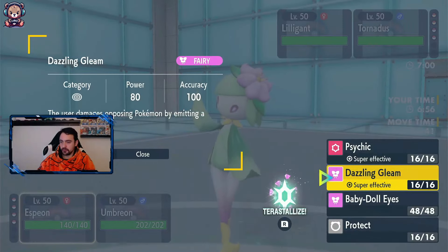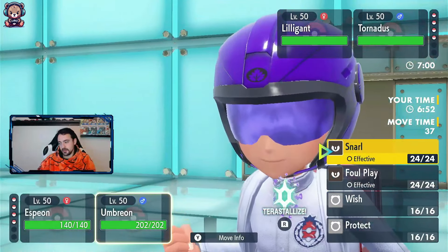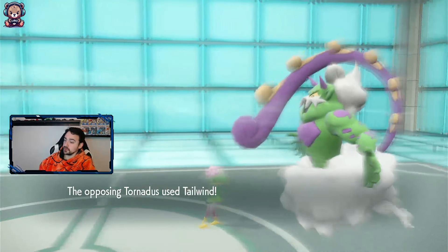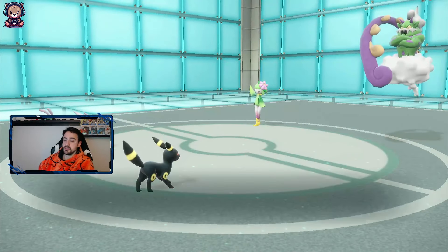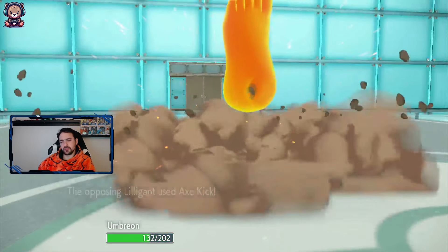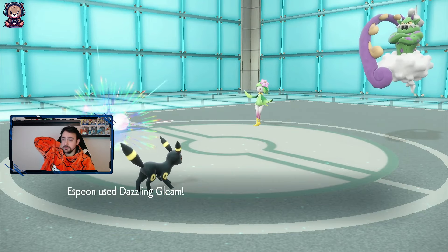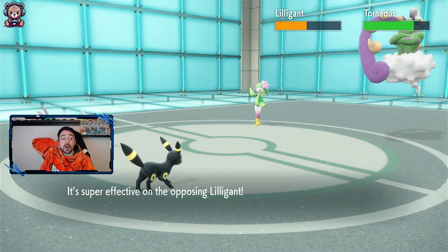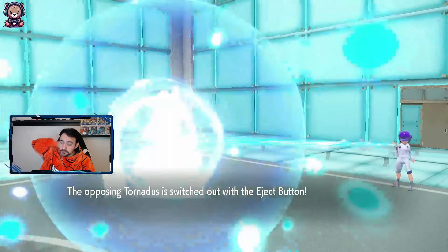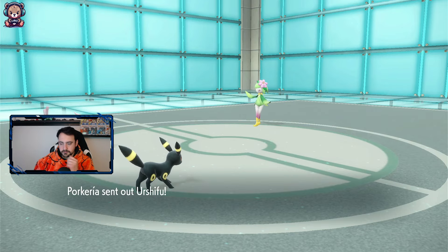Dazzling Gleam hits both, so I'm going to go Dazzling Gleam. Let's Snarl both as well, just drop that. He's on Tailwind instead - okay, that works. Half damage though from the Espeon. Take it.